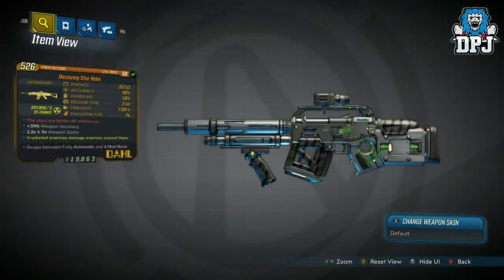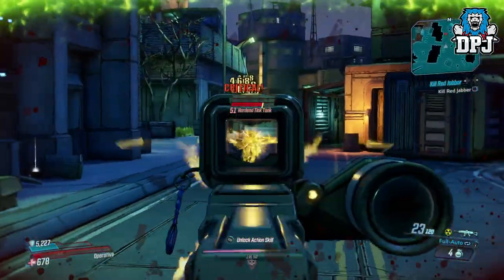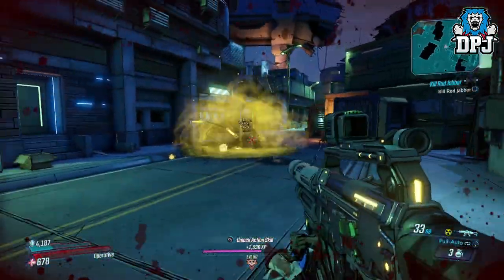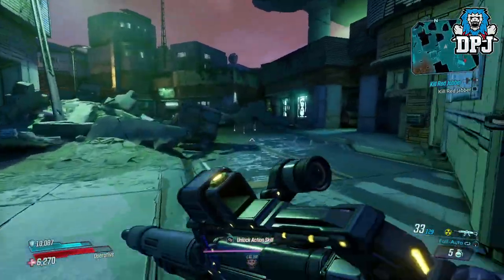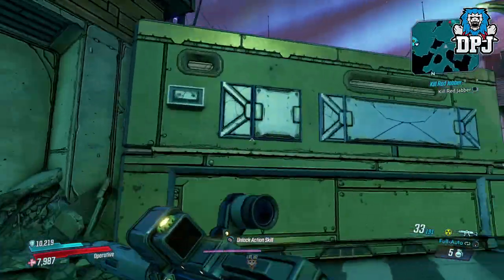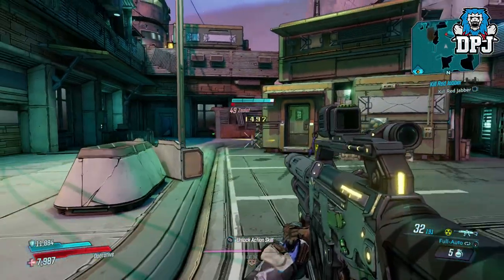Next up we have the Decaying Star Helix. Looking at this weapon's design you might ask why it's included — and I'd agree it doesn't look that special. But this thing's speciality is seen upon unleashing it. It's super unique with an inspiring firing method. The best way I can explain it: if you've ever played Street Fighter and used Guile's Sonic Boom, it looks just like that but in a faster motion. As the bullet spreads, it's actually great for taking out groups of enemies, and if a target is big enough it gets hit by all shots. It is a shame about the small mag size though.